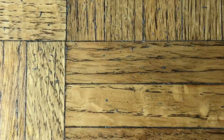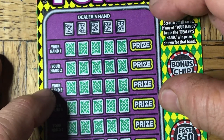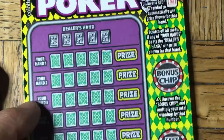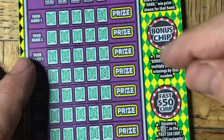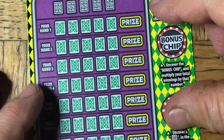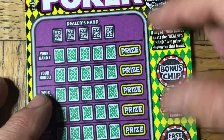Darn. We've still got two to go. Now let's try the alternate version of poker — this is the brand new one, this is the Joker's Wild. We can get the little Joker symbol and win the prize. We also have a fast $50 chip. Otherwise, we have to beat the dealer, as you would expect.